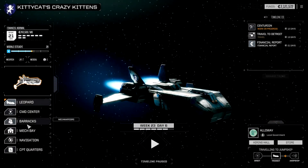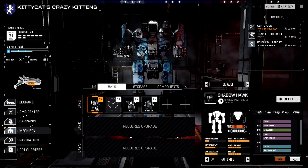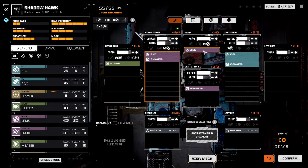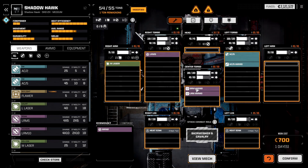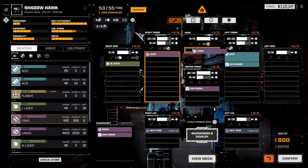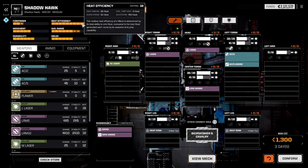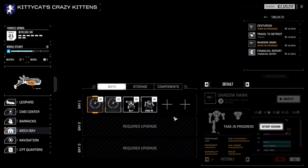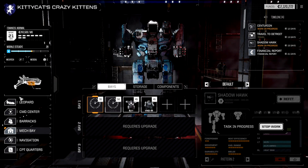I forgot to check on the Mech Bay. Let me check the Shadowhawk. We got a few problems. Instead of the SRM2 here, I don't like splitting it between SRM and LRM. I want it to be either a missile boat — long range or short range, but not both. So let me move this one in here, get rid of that, and put another LRM-5 up here in the head. Now I can shoot like 10 LRMs. The tonnage is the same, heat-sinking is not too bad. It's gonna take about 15 days to work out. The Saturn still needs to be worked on.